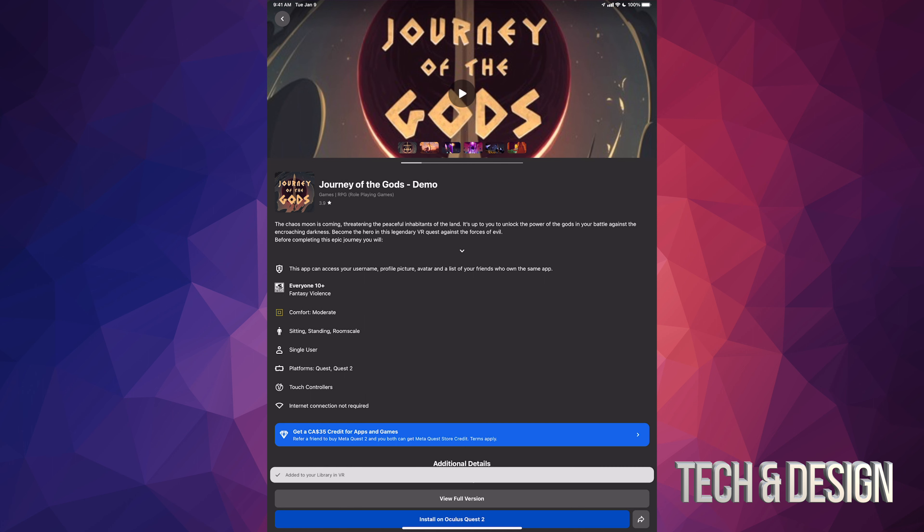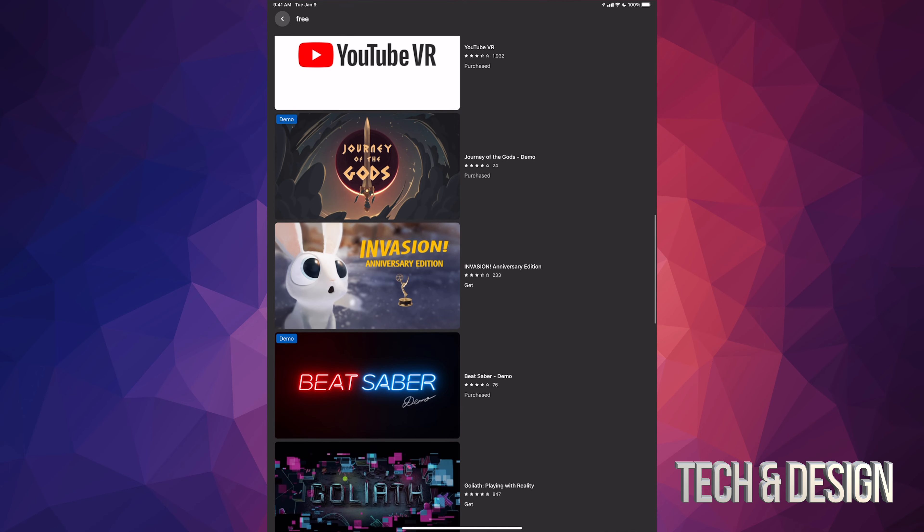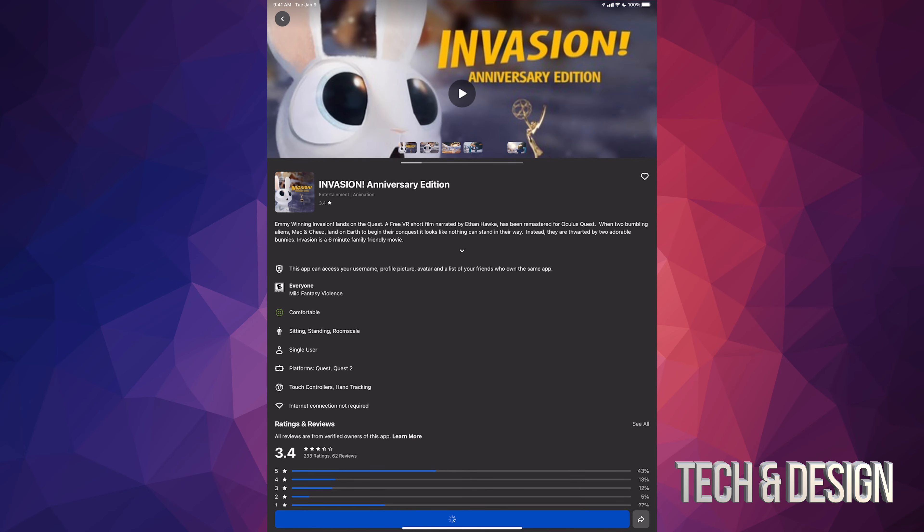We have this demo as well — press on 'Get.' As long as you press 'Get' you will get it for free; you're not going to have to pay for it until you want the full version, so you do get a taste of it. We have Invasion as well, which is pretty nice — pressing 'Get' on that too.